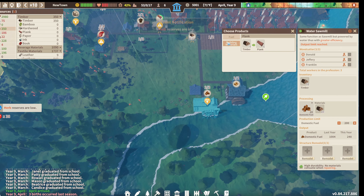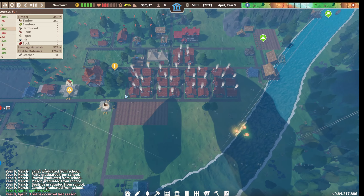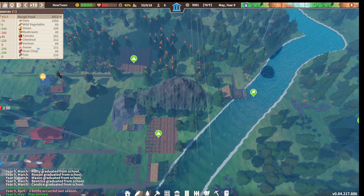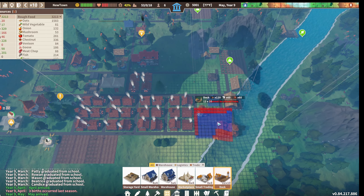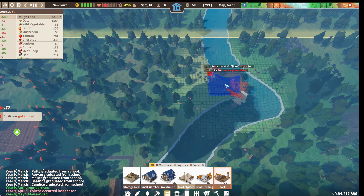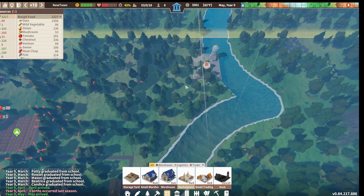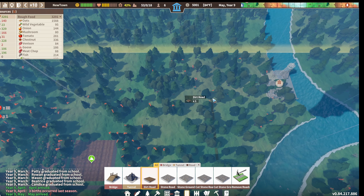I want to at least temporarily make some more planks so I can get some stuff built, like the advanced tailor - probably good for making better clothing. We do have fish coming in pretty regularly. I do want to build a dock so merchant ships can come through - there is one right there about to pass by. Let's put it up here, it seems to be the only spot it fits. Let's put a road up to there.